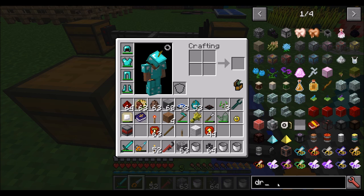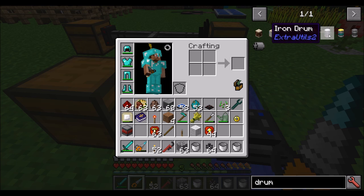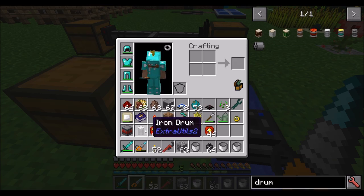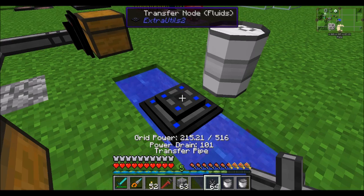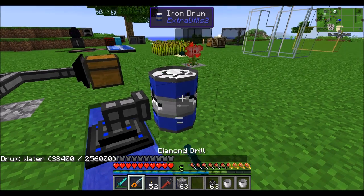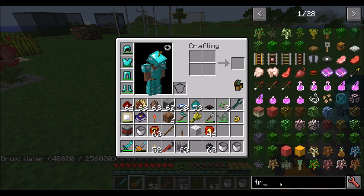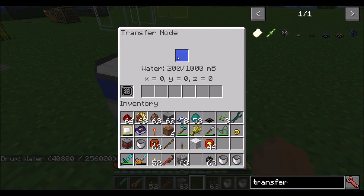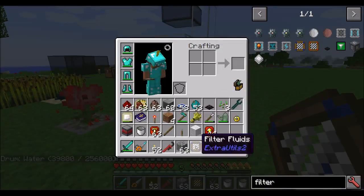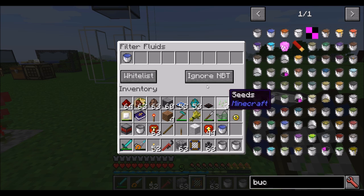Extra Utilities comes with its own tanks called a drum. There's the creative drum, which is not fully implemented yet, and then the iron drum and the reinforced large drum, which hold different varying amounts of liquid. The iron drum holds 256 buckets worth of water. The drums can be broken, picked up, and placed elsewhere, and you can pipe liquids out of them. There is also a fluid filter — simply get a bucket of whatever fluid you want to filter on and place it in there.